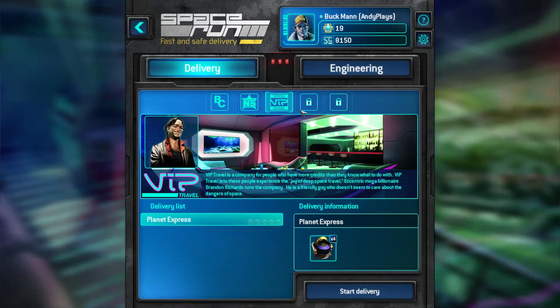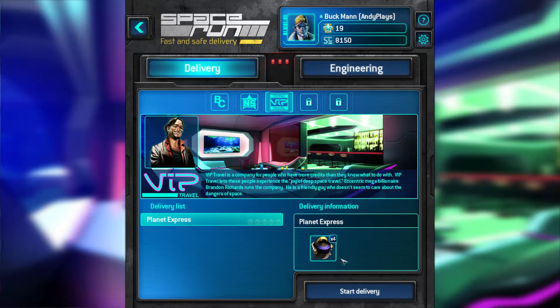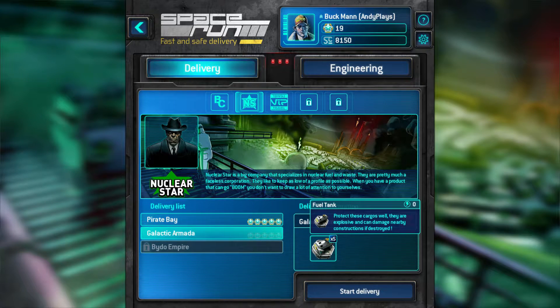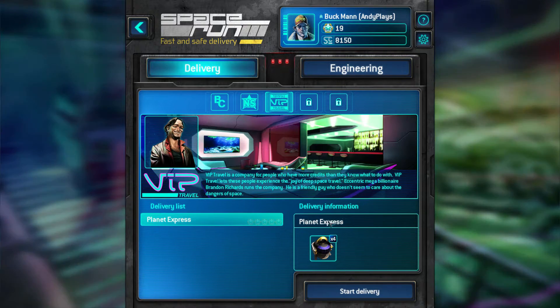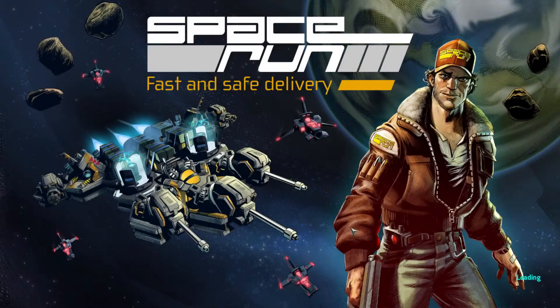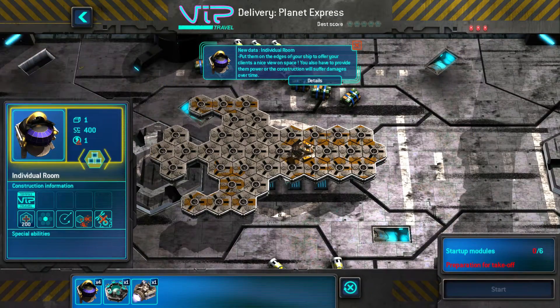Alright, so we unlock another faction. We can do Planet Express where we have four individual rooms, or we can do the Galactic Armada where we have five. This one is blinking so I think I shouldn't do that right now. Let's just do Planet Express and go from there — that'll be it for this video. I might try and do two missions per video.